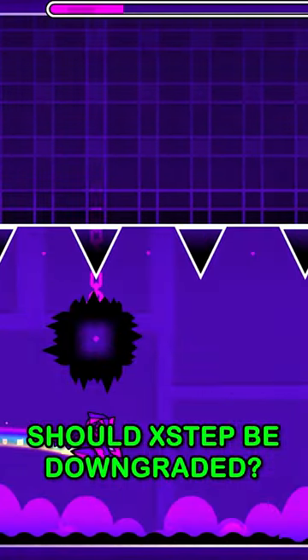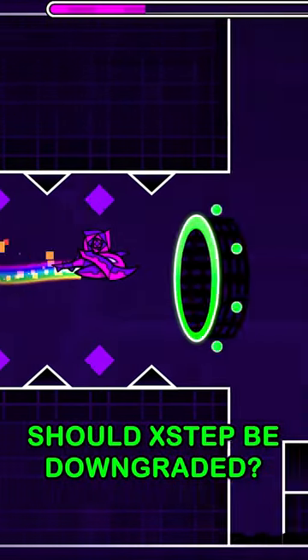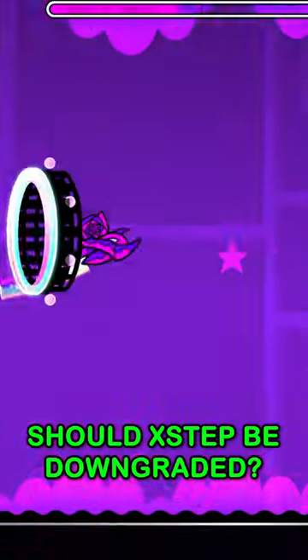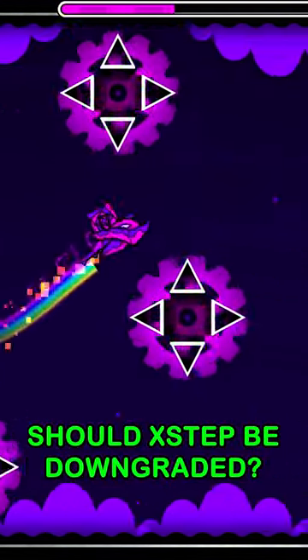This ship section — I'll give it to them. This is entry-level Insane, considering that this is a Robtop level. Then we go into gameplay similar to that of Jumper, and Jumper is a Harder level. This ship segment at the beginning is reminiscent of Clutterfunk's, so I'll give them the benefit of the doubt.